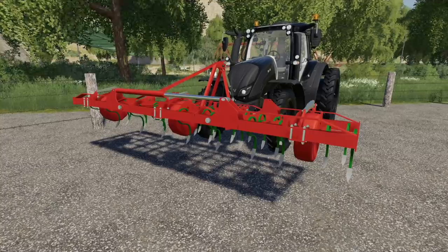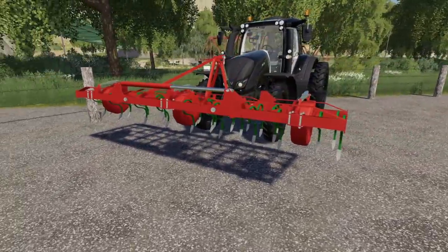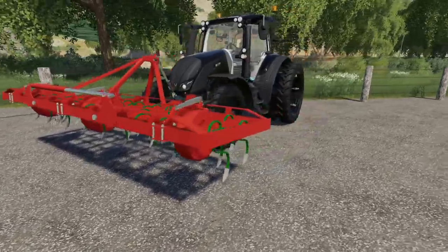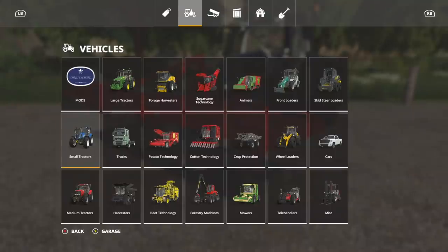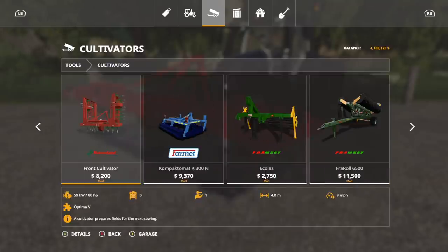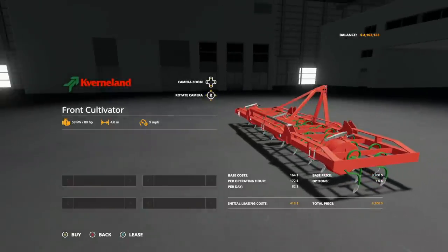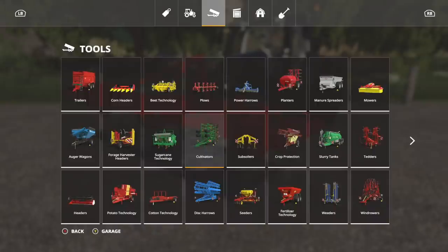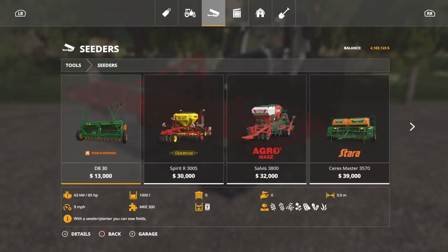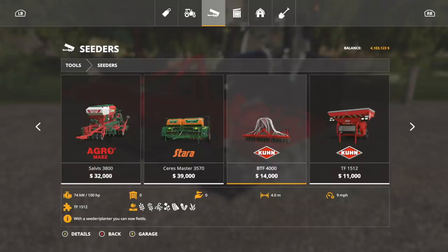First up today we have the Cavernland Front Cultivator. This guy right here is going to need 80 horsepower to run and it is four meters, so not quite that magic number of three but just a little bit north of that. You're going to find this in Tools under Cultivators - here it is. Nine mile per hour speed, no customization options. So what would we use this with? Four meter planters and seeders.